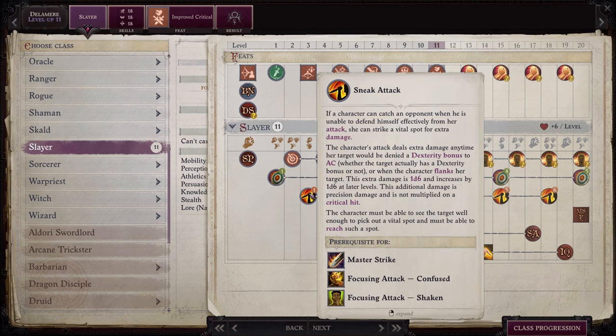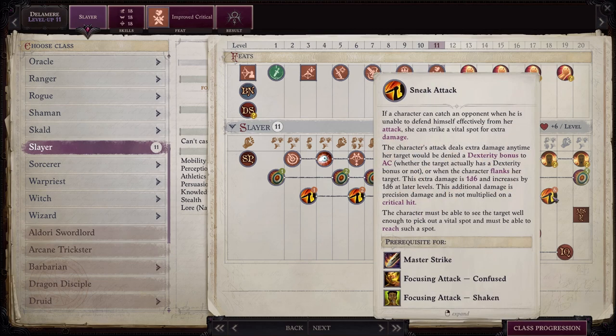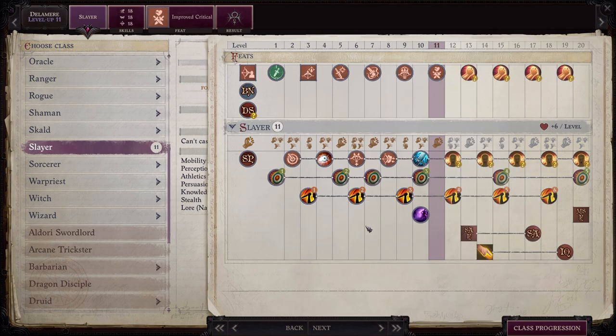You're also going to get Sneak Attack, which basically means if your character is able to attack an opponent during the time when they really can't defend themselves, you're going to be able to strike for extra damage. The amount of damage increases steadily over time, and it's a very simple and systematic manner to set enemies up to ensure Delamere is going to hit with sneak attack damage — it makes her really able to just bomb on enemies from afar.